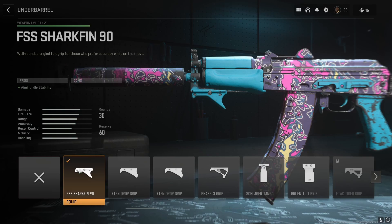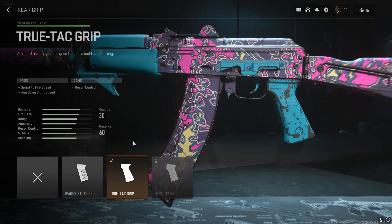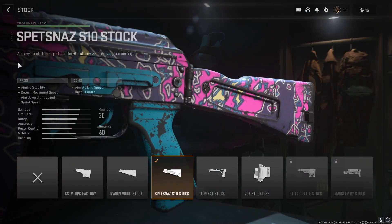For the grip we're using the Sharkfin 90 — that gives aiming idle stability. For its tuning I went all the way up to recoil stabilization on the right side, and on the bottom all the way right to aim walking speed. Next I'm using the TrueTak Grip for sprint-to-fire speed and ADS speed. For its tuning I went all the way down to ADS speed on the right side, and all the way left to sprint-to-fire speed on the bottom.